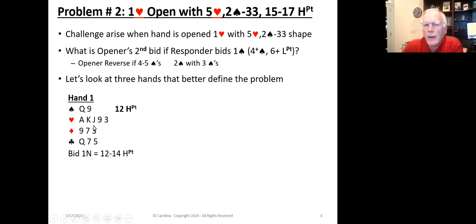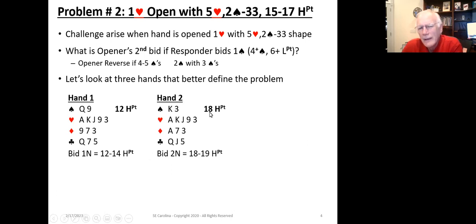In the first example hand, the opener bids one heart and our partner bids one spade. We're playing Kaplan, so our partner could have shortness in hearts or five-plus spades. With twelve high card points, we're going to bid one no trump — that fits nicely into the standard definition of one no trump in the range of twelve to fourteen. We've got two spades, so we've got a balanced hand. The second example hand fits nicely into jumping to two no trump, which shows eighteen to nineteen points.